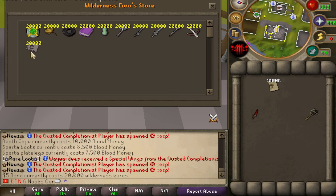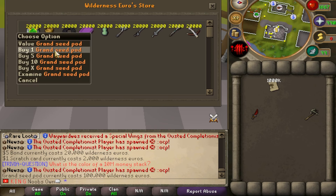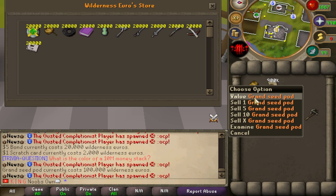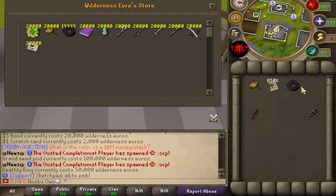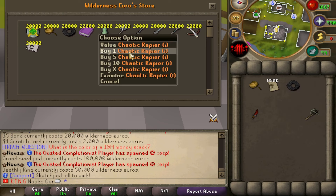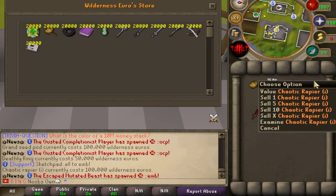In the wilderness euro store: five dollar bonds cost 20,000 euros tokens, and one dollar scratch cards cost 2,000 each. I personally want the Grand Seed Pot for 100,000 tokens — it lets you teleport up to level 30 wilderness, much better than the normal level 20. I'm also buying the Deathly Ring for 50,000 euros, which increases PvM melee damage inside the wilderness by 10% while equipped.